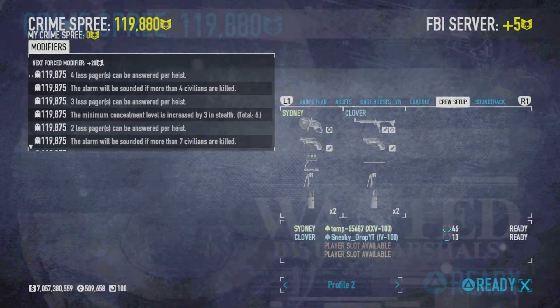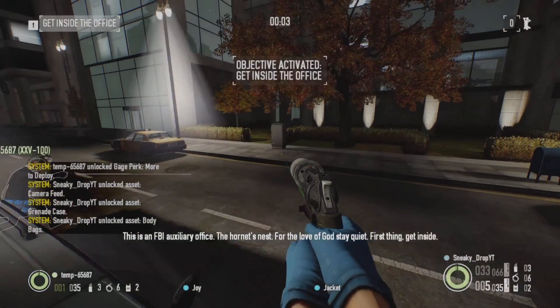Build up your Crime Spree and bring a stealth build that has ECM jammers. In the assets, bring the item that allows you to have more deployables so you can have three ECM jammers, which makes your life a lot easier.